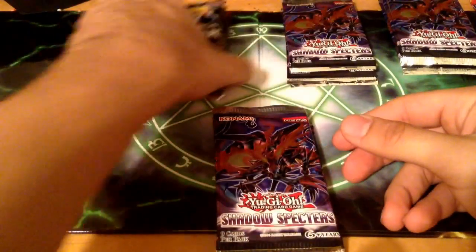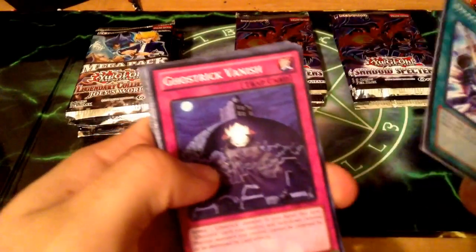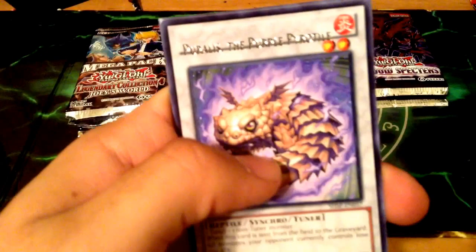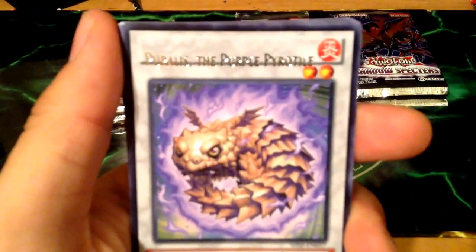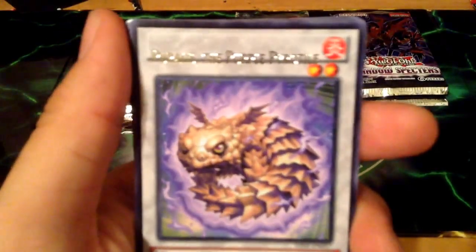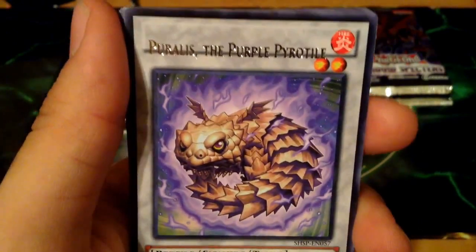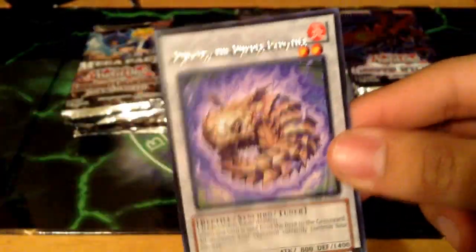Let's go with one of the Shadow Spectres. Hopefully we can pull a secret or a ghost. We got a Dragon Shield, Ghost Trick Vanish, Soul Drain, Melusora's Knife. Whoa, and Parallus the purple Pirate Tower - and as you can see that's a misprint. The name on it is shifted down, so that's pretty awesome. Pretty cool misprint there.